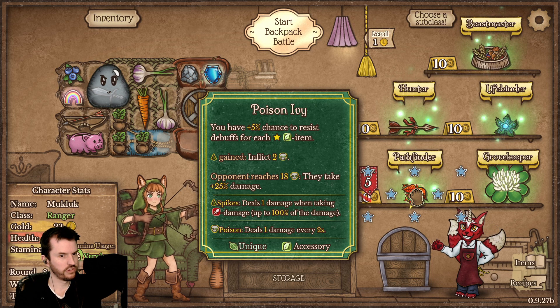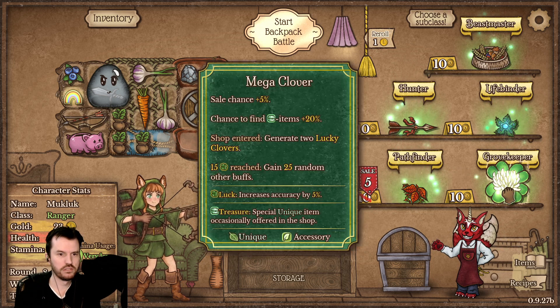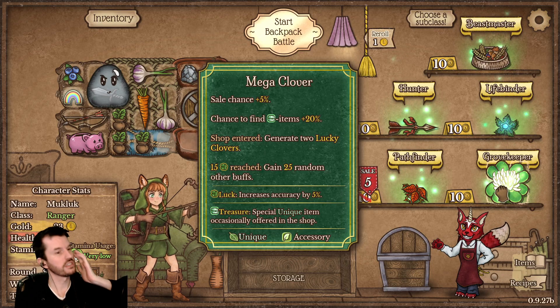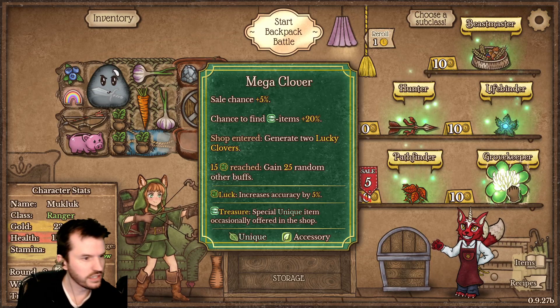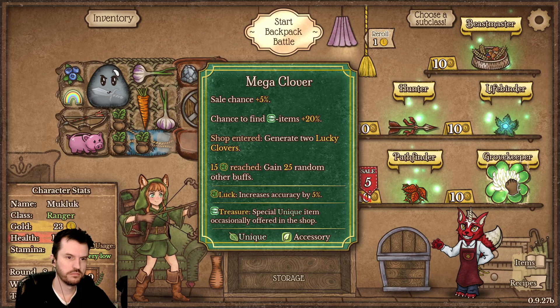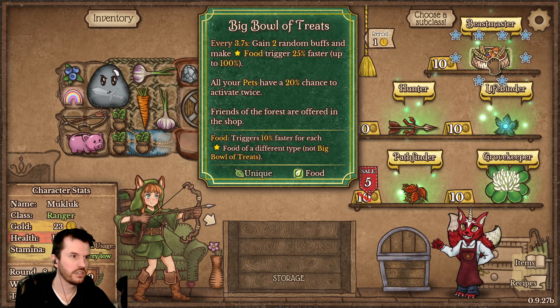For every spike you get inflicted to poison — I remember I used this last time with a pineapple but I don't have pineapple right now. Mega clover: sale chance, increase chance to find items, chop enter generate two lucky clovers, 15 luck in reach gain 25 random other buffs. None of this is really jumping out right now.